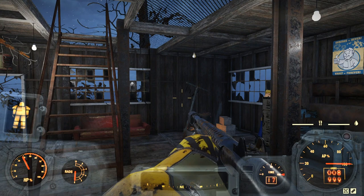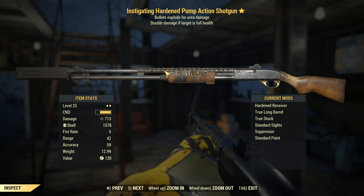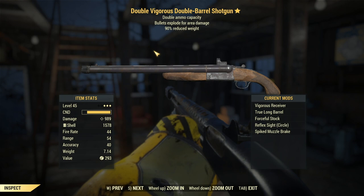Here it is - it's pretty beastly, I love it. This thing has bullets that explode for area damage and double damage if the target is at full health. That makes it really powerful. The Instigating part is what might actually make this better than the new one I just got. The range is 42, accuracy is 59, and it does 713 base damage - then add in the Instigating double damage on full health targets.